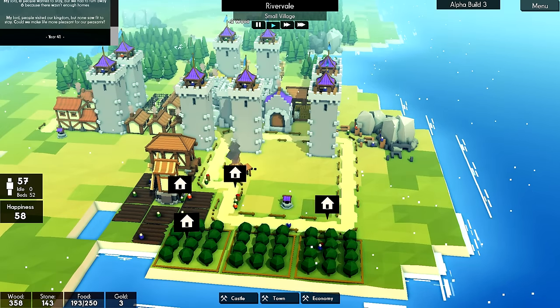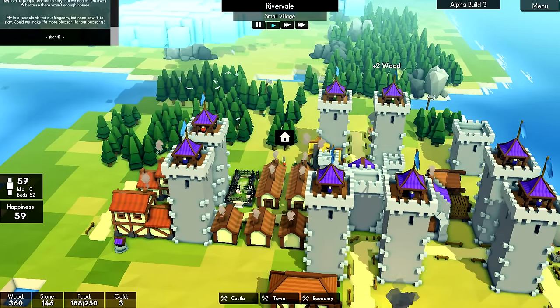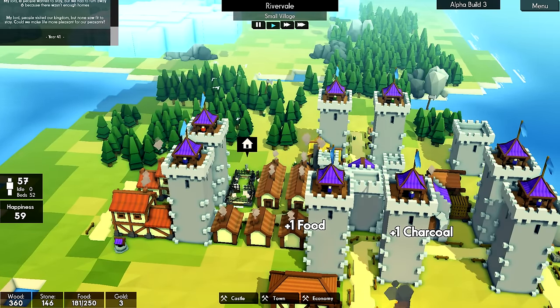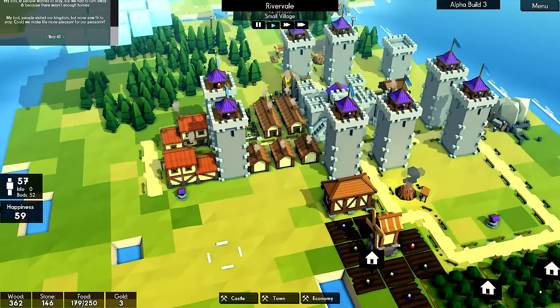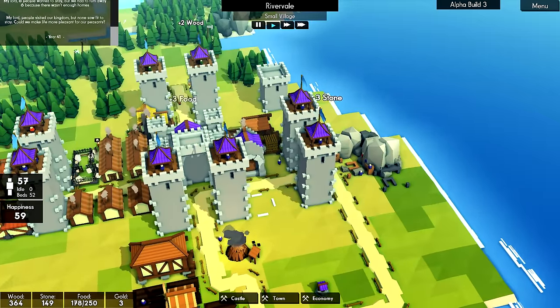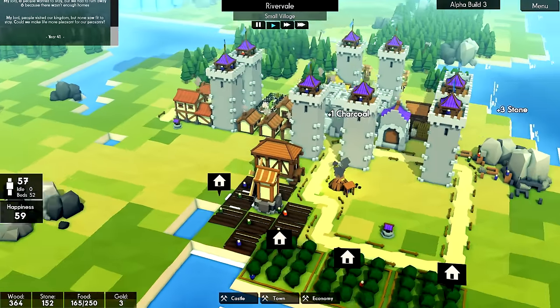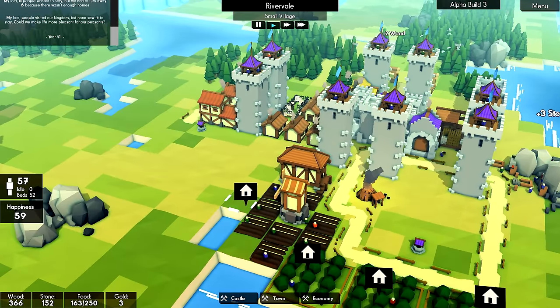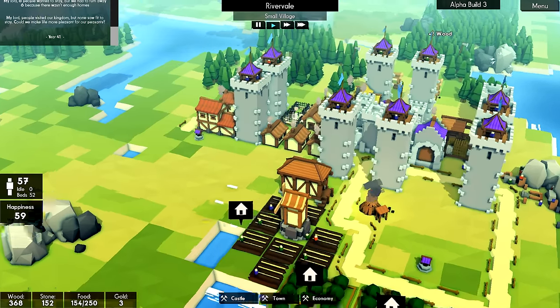My lord, people visit our kingdom but none saw fit to stay. Maybe you need more houses. But we're learning. And this is where this road will go. On the outside we're going to have walls here - I've decided to make them two walls high instead of three. And outer walls will be kind of one tall, because we could always upgrade them in the future when we have an abundance of resources.